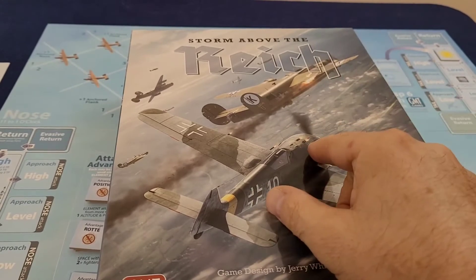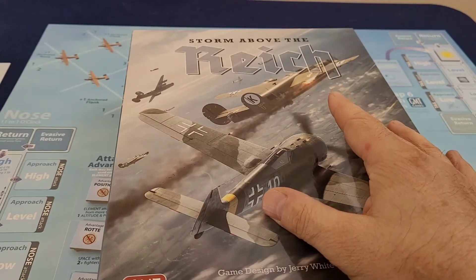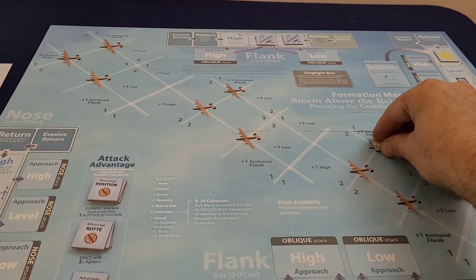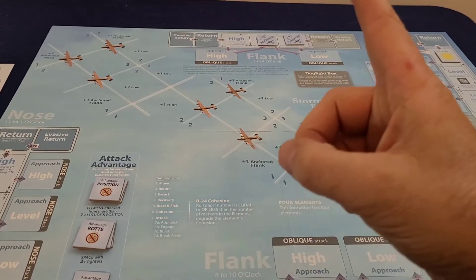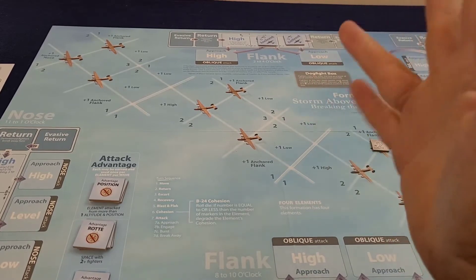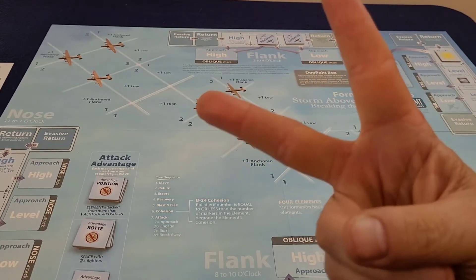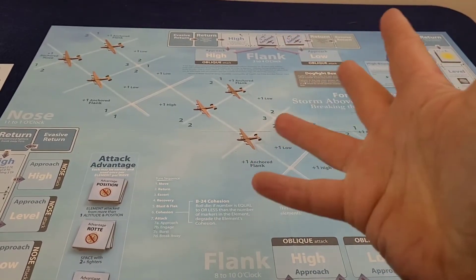We're back with more Storm Above the Reich, still on mission 2. We're past the vector phase and now we're going to do the box formation phase, the combat phase. Quick recap: the bad news is we lost two auxiliary fighters that went down in flames, which damages our operational points for the next mission - we're gonna lose two points off that. The good news is we downed a bomber in the straggler, worth two victory points. The total for this season is three of the ten we need.